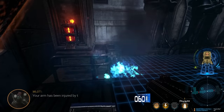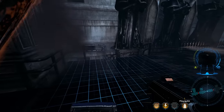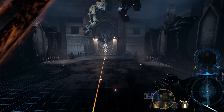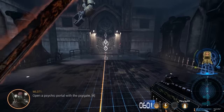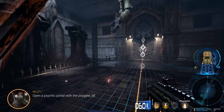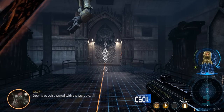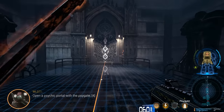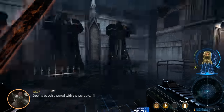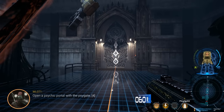Your arm has been injured by the explosion, as you can see on your status monitor to the right. Open a psychic portal with the Psygate. I can't swing — my arm is disabled so I can't shoot my Storm Bolter. Psygate activated. Traveling through the warp. This is clearly heresy, but we do it anyway because it's kind of required so that we can get around faster than just slowboating it.